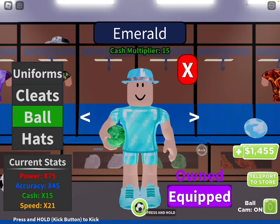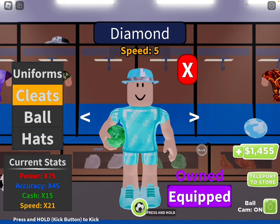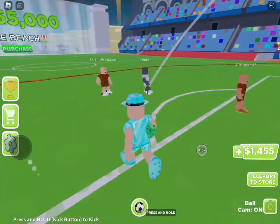Let's buy an emerald ball and then I'll buy the cleat. It shows what the things do - so if I just want to get power... well guys, you know what we're focusing on - we're focusing on power so we can get over there and finish the video.